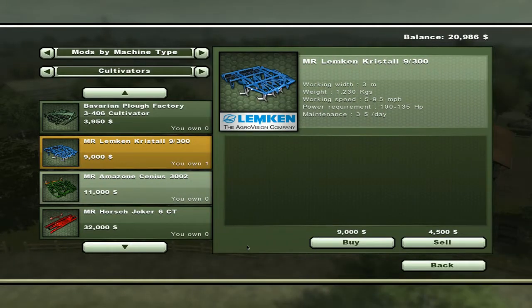Hey folks, BC7 here. Welcome back to my Let's Play of Farming Simulator 2013 with the MR, or More Realistic Mod Pack installed. I'm about to cultivate the wheat field we were harvesting in my opening episode, and this is the cultivator we have. You'll notice that power requirements are included now, and working speeds — five to nine and a half miles per hour, requiring a tractor of 100 to 135 horsepower.